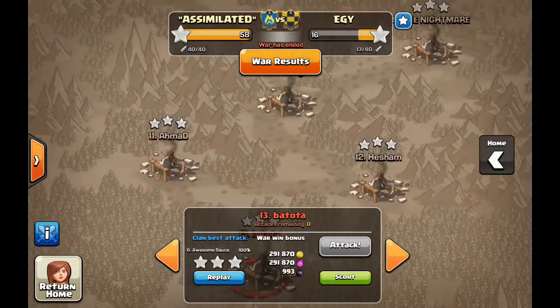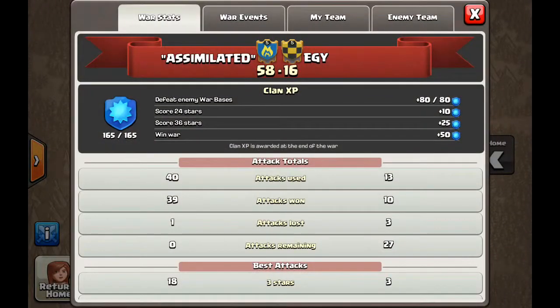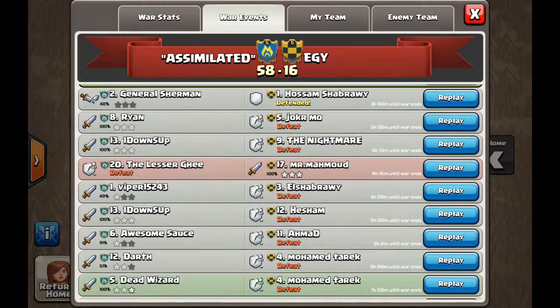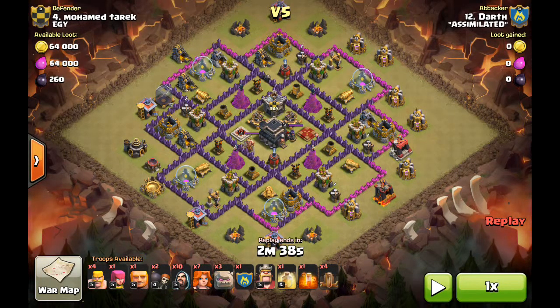The next attack — we three-starred all the way up, so our next one is actually a Town Hall 8 hitting up to the lowest Town Hall 9, which was authorized because everything below had already been three-starred. It's good practice going after a low-level Town Hall 9, and that's exactly what Darth did. I also wanted to highlight this attack because we don't see the earthquake spell used very often, and it can be very effective, especially for a two-star push into the middle to get the Town Hall.